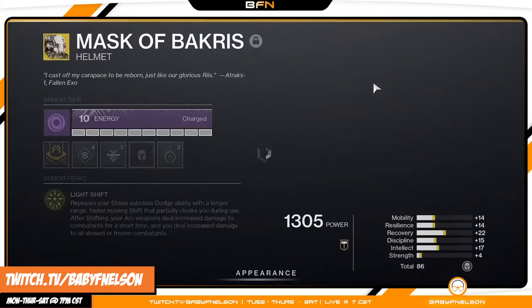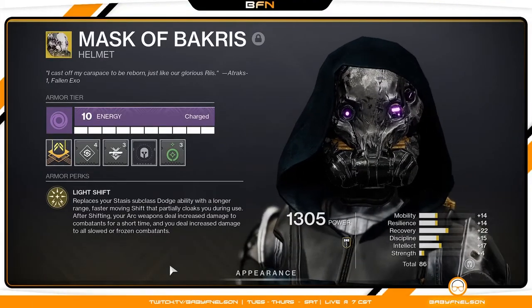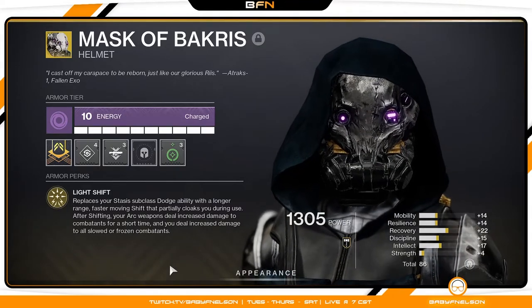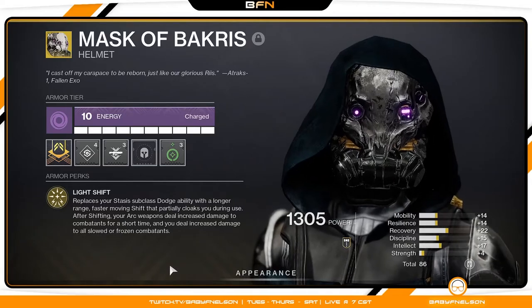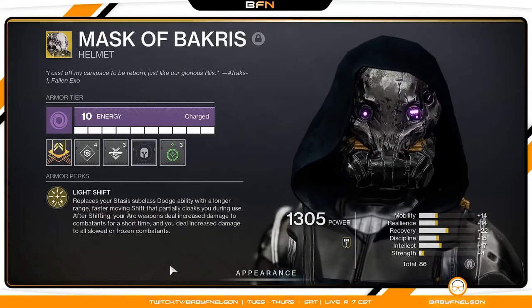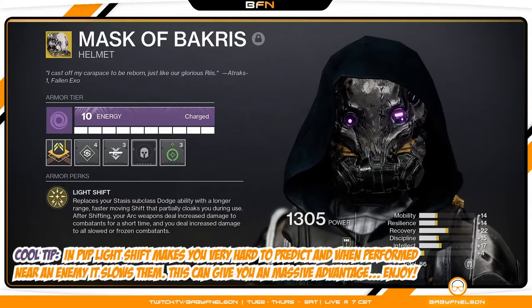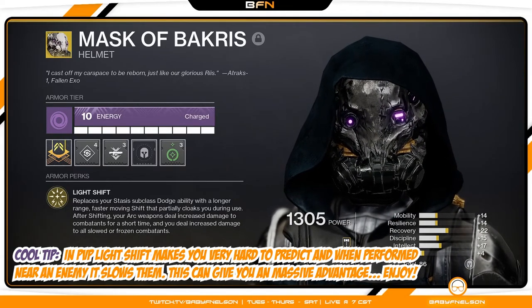Here is the Mask of Bakris. What it does is an ability called Light Shift. It replaces your stasis subclass dodge ability with a longer range, faster moving shift that partially cloaks you during use. After shifting, your arc weapons deal increased damage to combatants for a short time, and you deal increased damage to all slowed or frozen targets.